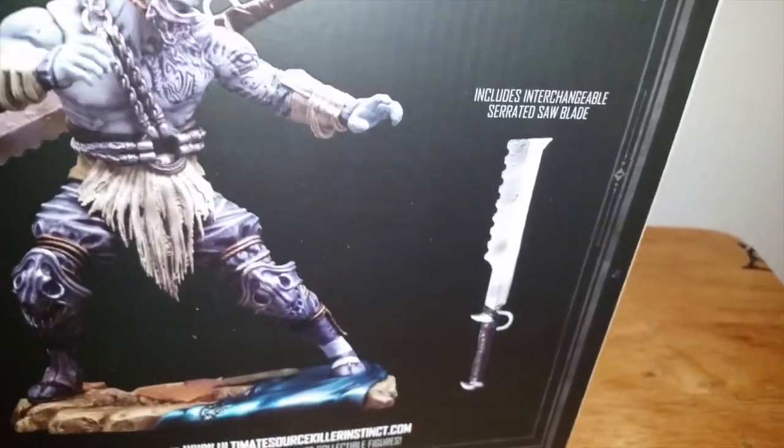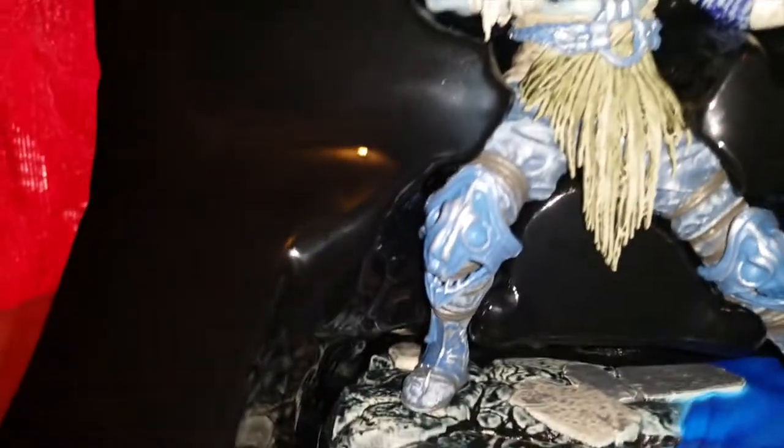Now I want to do the actual figure — what you guys are actually wanting to see too. Let me set this aside. If any of you guys actually want to play a game with me, my gamer tag is Fallen Nero 2X. So let's take this out. Got it facing the other way, sorry about that. Set the box over here. Don't drop that — that would make me so fucking pissed. Alright, and here's Shadow Jago. Not bad. A lot of detail there.